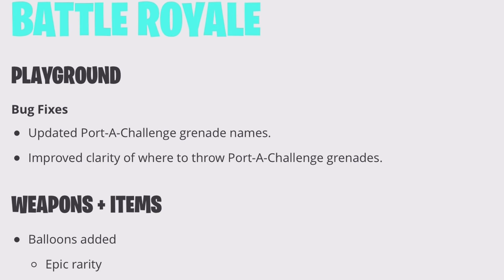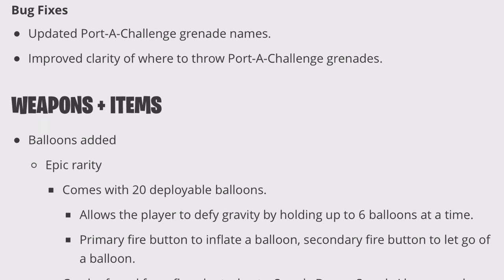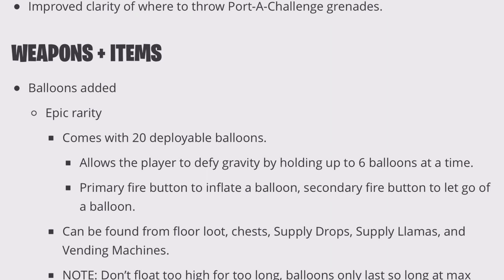Now, this is the patch notes and the bug fixes. A couple things, a couple bugs here and there. The big one that you'll find is the shield potion. When you pop that shield, there won't be a delay. Currently there's a delay and it's very annoying.